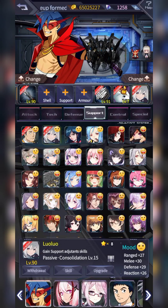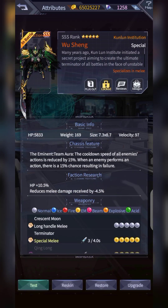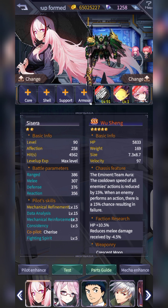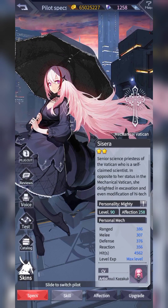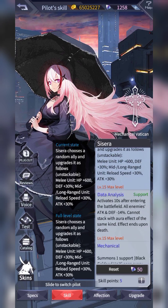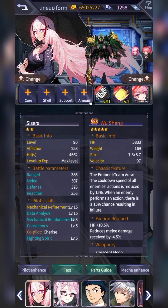The second funneling mech I use is Wu Shang. I use it mostly for the team aura that slows the speed of all enemy actions, which is really very good for bosses. When an enemy performs an action, there's a chance of failure — basically if the boss tries to do some action, there's a chance it will fail, which helps your team. The pilot I'm using for this mech is Syria or Cecilia — I use her active skill and her data analysis skill, so you need to make sure she lives for at least 10 seconds before she dies off.